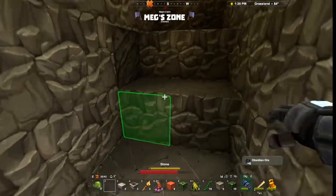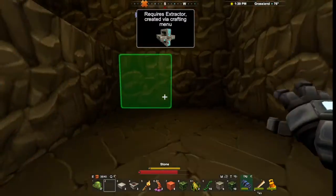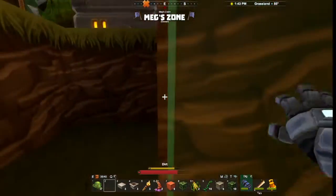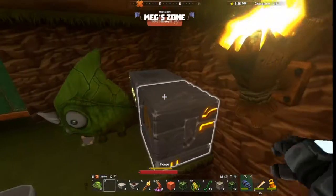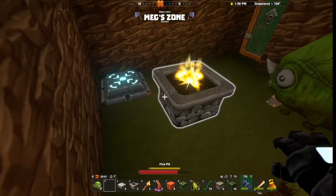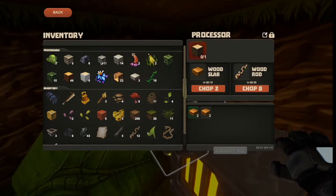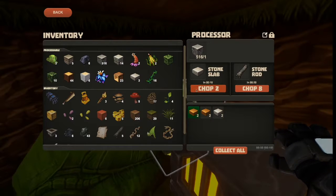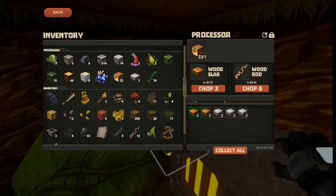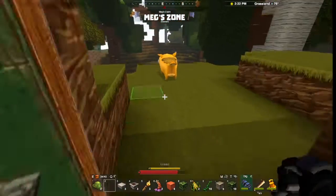There's a lot of obsidian, okay. There's coal right there too — that's what I forgot to do. We're definitely going to build a house on top of this, because this area is just too small for all the things we want to use. I have 517 stone — is that enough?